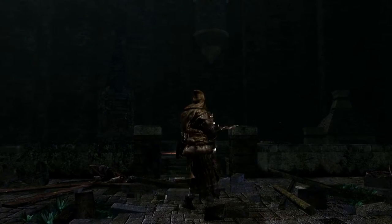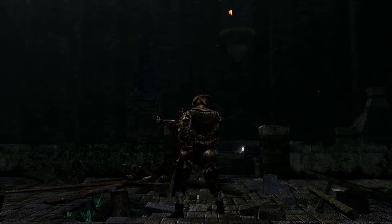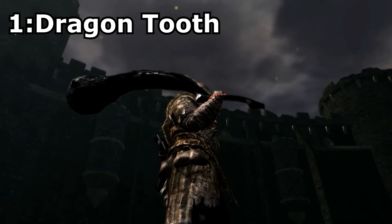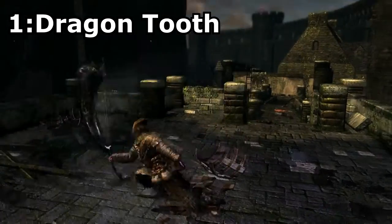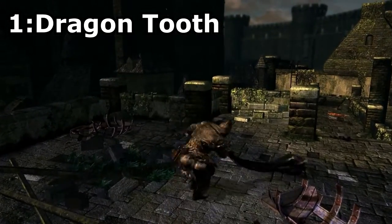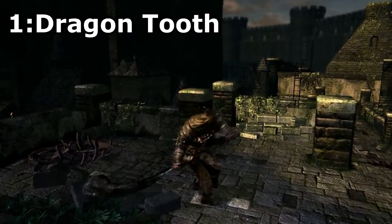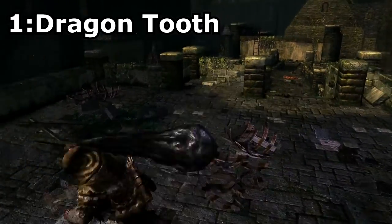So there you have it guys, those are my top 40 weapons in Dark Souls. To finish things off, let's do some honourable mentions — weapons that are cool but just not good enough to get on the list. Dragon Tooth, found in a secret chest in Anor Londo. This great hammer has a pretty cool model and does some pretty decent damage. Not only this, but this is also the weapon of Havel the Rock, which only makes it cooler. The reason this weapon didn't make the list is the fact that it just doesn't scale very well with strength, making it worse than other weapons such as the Demon Greataxe and the Great Club.